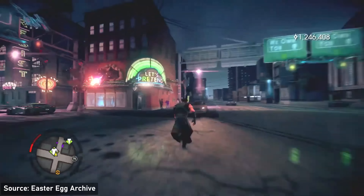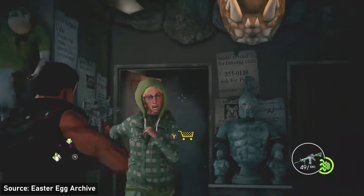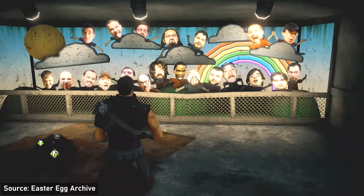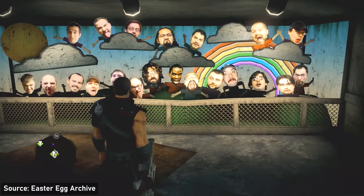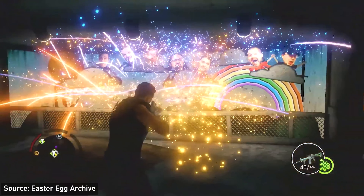Then over in Saints Row 4, there's actually a really interesting developer room. Over inside of this store, you can see a sign that says employees only, but if you shoot the door, this hallway will open up, which you can run inside and take a look around. You'll notice pictures of developers from Volition all over the place — rest in peace that studio. And there's even this weird floaty toy that apparently our editor said we can't show on YouTube. Still a pretty clever homage that the developers hid in Saints Row 4.